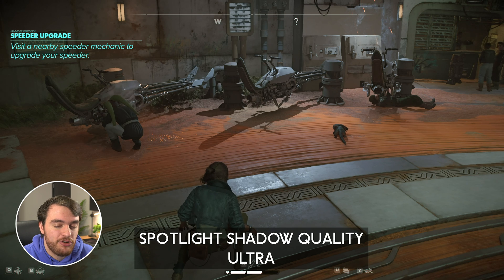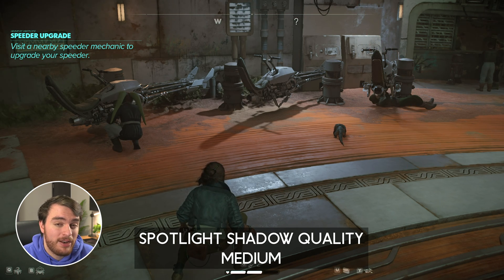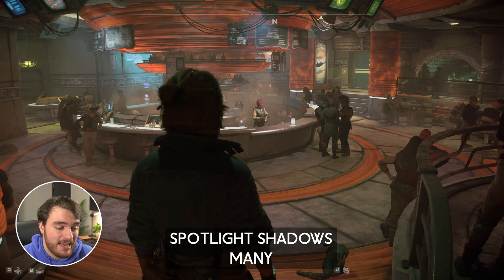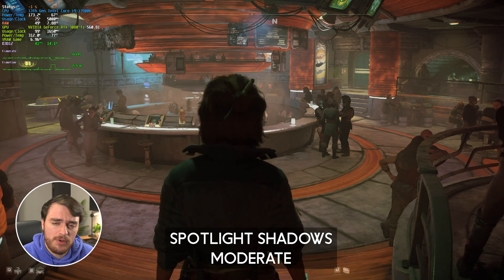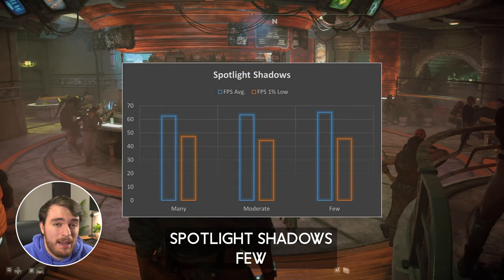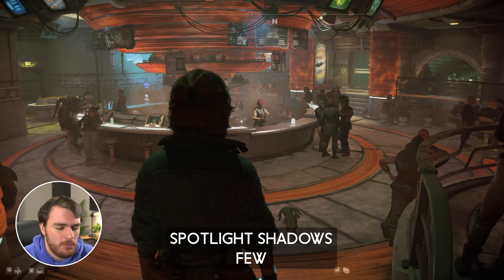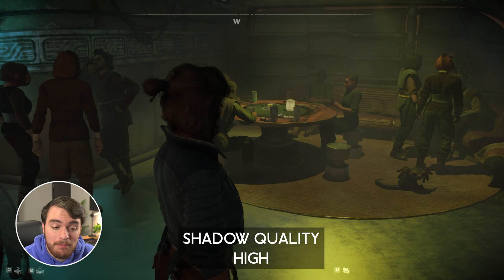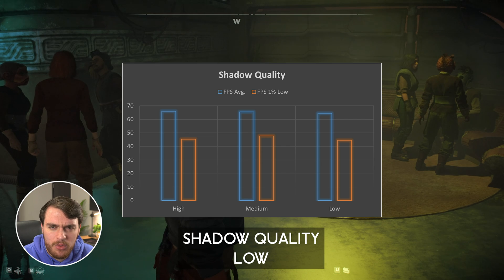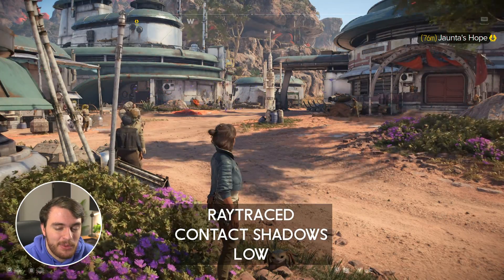Spotlight shadow quality: each option makes shadows noticeably sharper, and there's a big uneven quality drop when it moves down to low. My system had almost no difference in performance between options, besides a very small drop when moving up to ultra. Spotlight shadows also had almost no performance impact — maybe 1% at most. Oddly, this seems to affect more than just spotlight shadows; the menus in the background in the cantina seem to go completely dark at anything lower than medium, which is a little bit weird. Shadow quality also had almost no performance or visual impact, which may be a bug in the review copy. Ray traced contact shadows had almost no FPS impact and a very, very small visual impact.